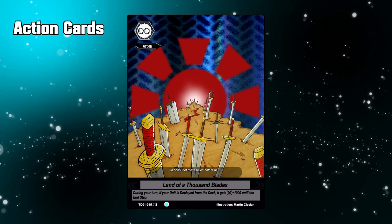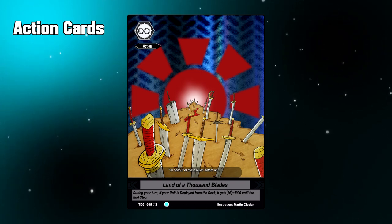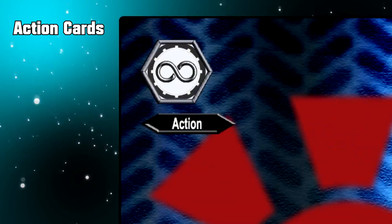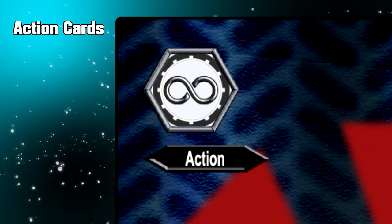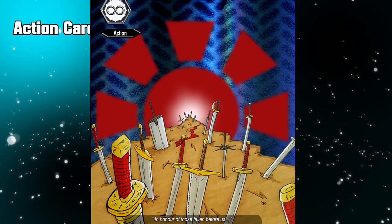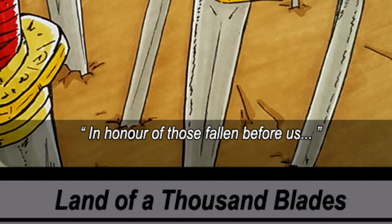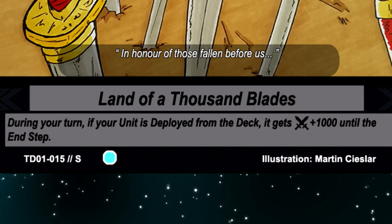Action Cards. Action cards have a lot less going on than unit cards, but the layout is pretty much the same. Starting from top to bottom: the top left shows the action's type — either Normal, Quick, or Permanent. Then there's the image, the lore as flavour text for decorative purposes, the card's name, and the effect which describes what the action card does. Finally there's the set and rarity value, and the illustrator credit showing the creator of the card's image.